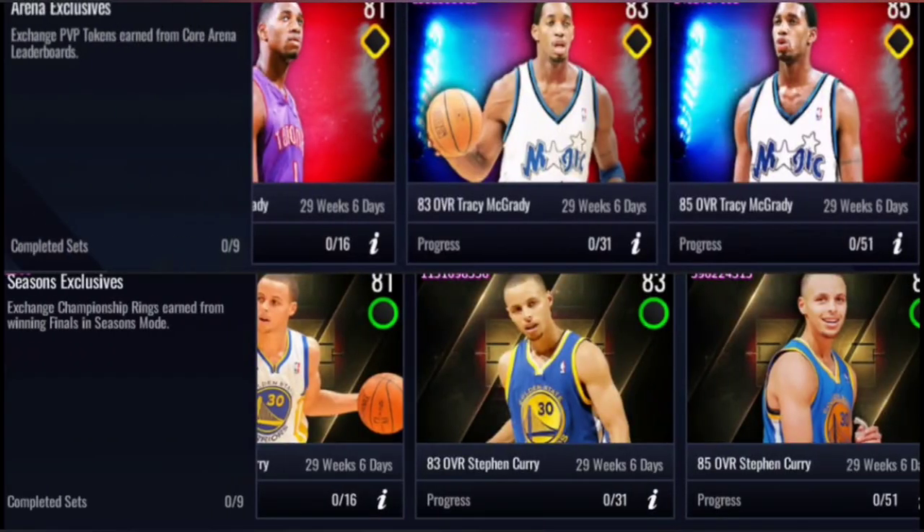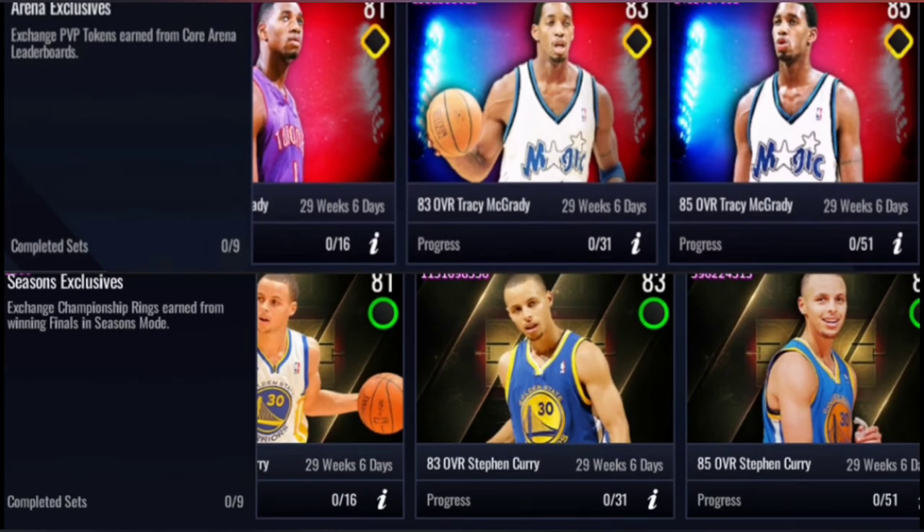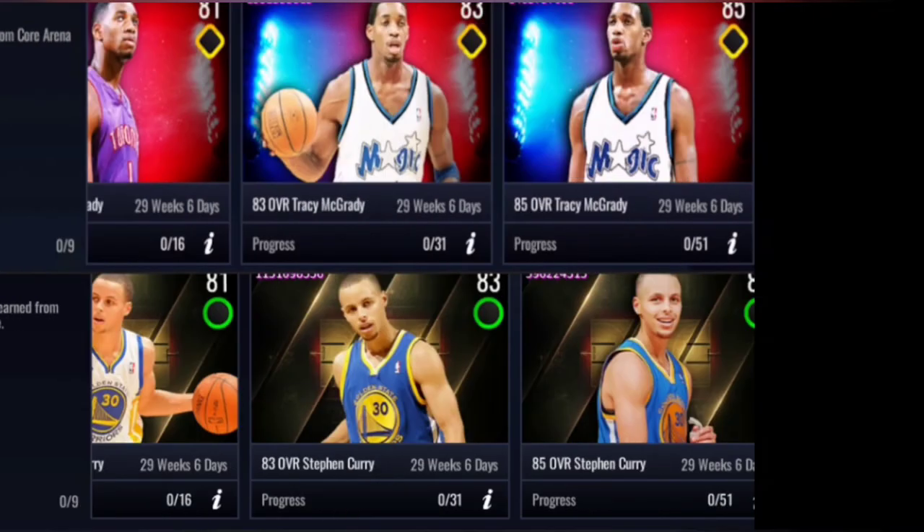Season 6 is not a big reset — it's a soft reset because they didn't have much time to work on it. We have some Season 6 exclusives: Stephen Curry is a season exclusive and TMac is an arena exclusive. Stephen Curry is probably not going to be easily gettable, but TMac might be in arena leaderboards. Exchange PvP tokens are different from the core arena leaderboards.